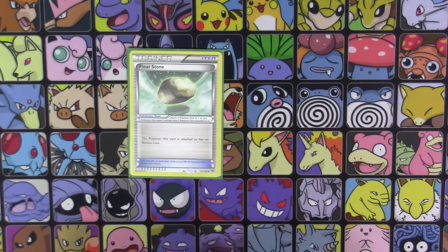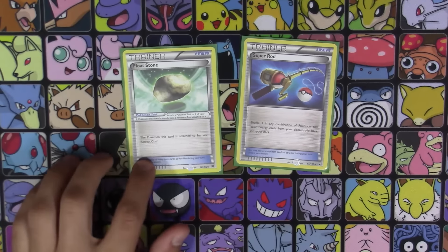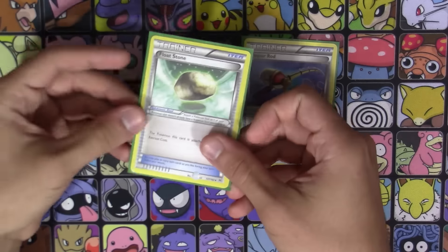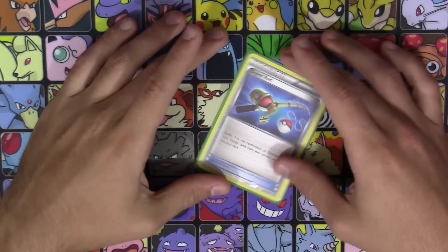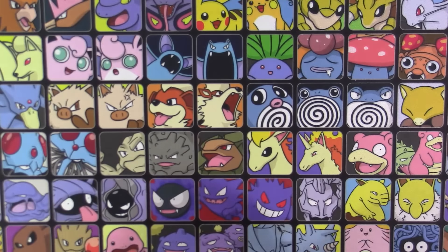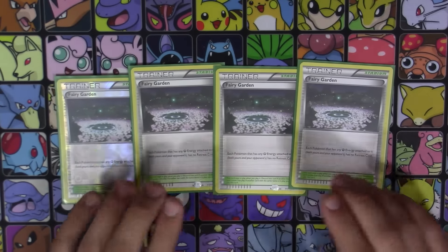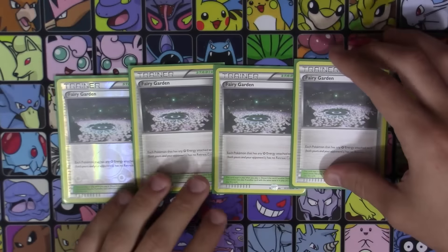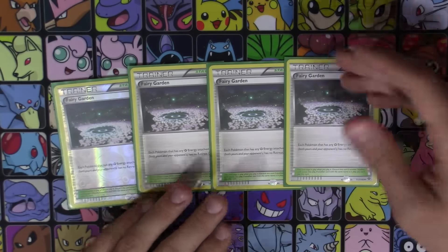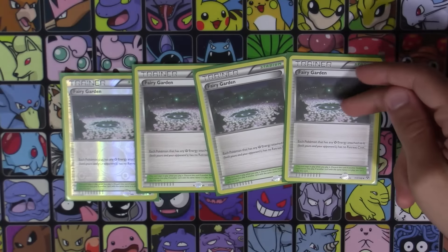My last two items are one Float Stone and one Super Rod. The one Float Stone is mainly for Zoroark, but with my stadium of choice I don't really need two, since attaching a basic Fairy Energy to Zoroark isn't bad. It also helps if Shaymin gets stuck in the active. Super Rod is to recycle basic energy and Pokemon back into the deck. For the stadium: four copies of Fairy Garden, mainly because Diancie and Lugia EX both need stadiums to boost their damage, and since none of them retreat for free, having free retreat outside of Zoroark is always very good.